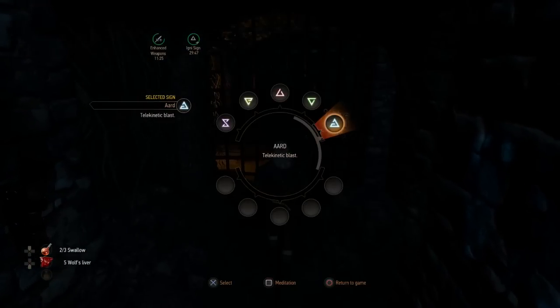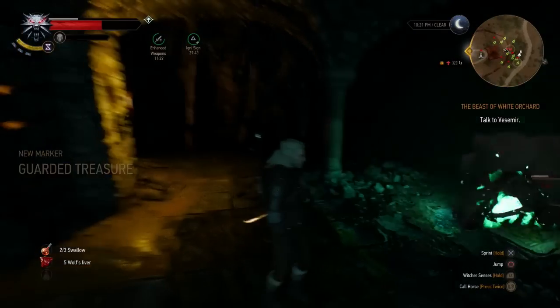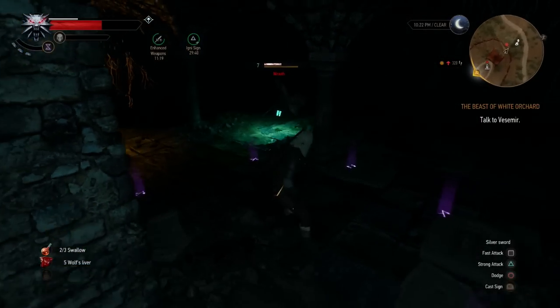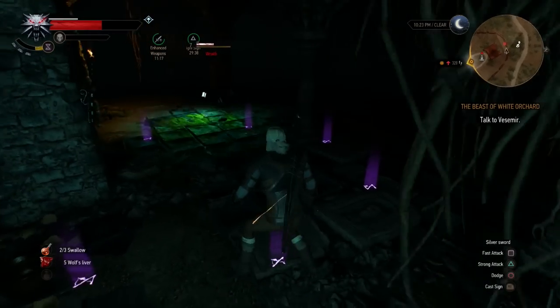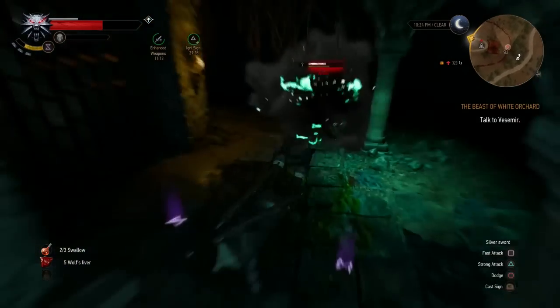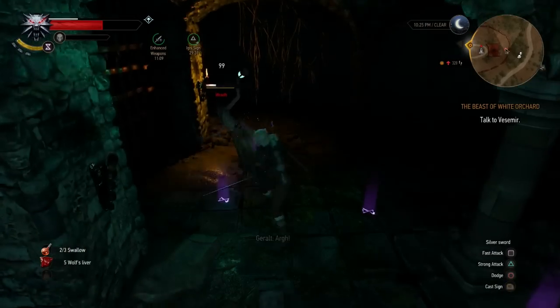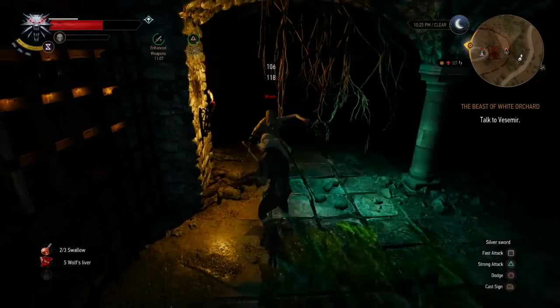There are also a couple of chests and more bodies for you to loot for fancy items that you can sell and dismantle. And there you have it — two awesome, very strong swords at the beginning of the game that you can craft pretty early on. They'll carry you through for quite a bit, and they both have a chance to poison, which is quite nice.